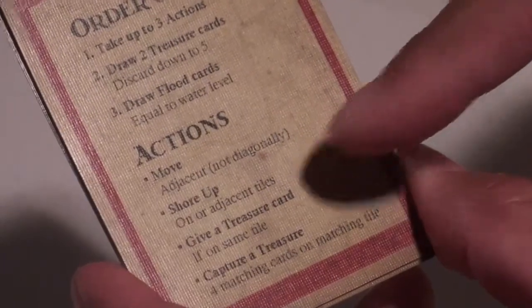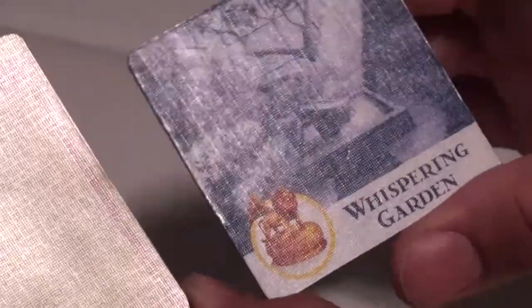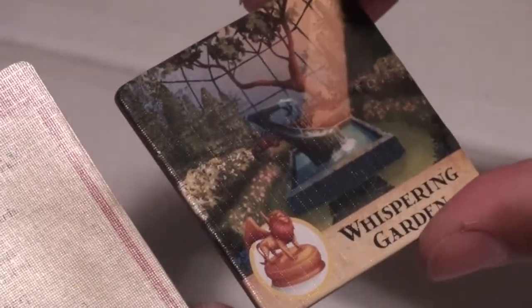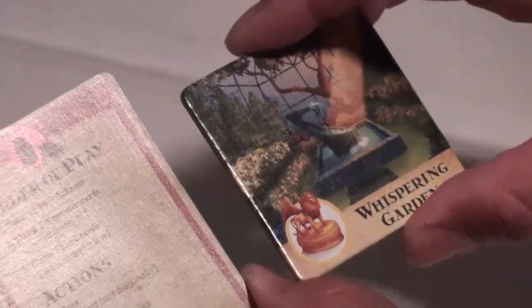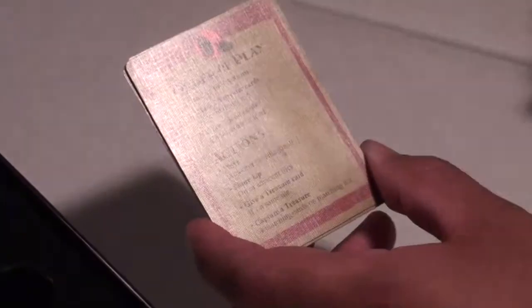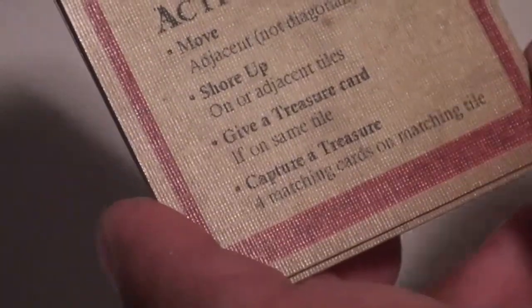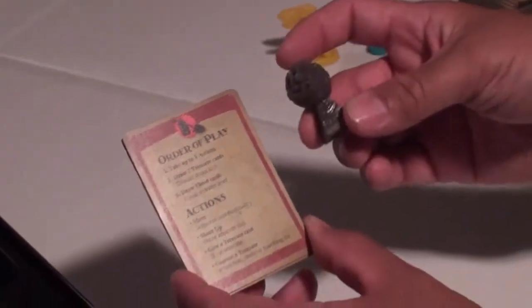You can shore up a tile — Whispering Gardens is shown in color on one side and blue on the other. When it's blue, that means the tile is flooded. When you shore up a tile, you flip it back to the color side, removing all the water. You can also give a treasure card to anyone on the same tile, or you can capture a treasure, which requires four of the matching cards on the matching tile.